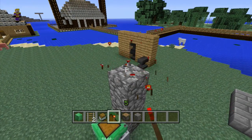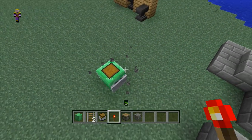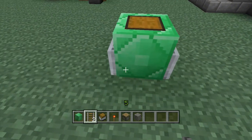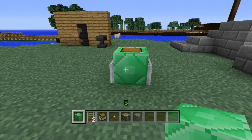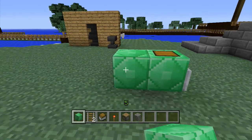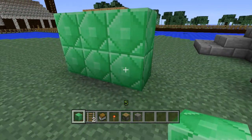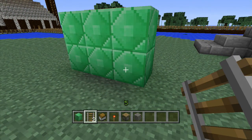Go ahead and break everything except for the minecart and the block of choice. And there you go — you have a minecart with a chest inside of a block. You can cover that up and use this to hide your stuff. It's a really cool glitch.